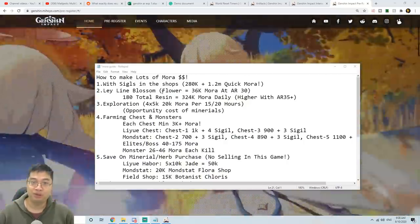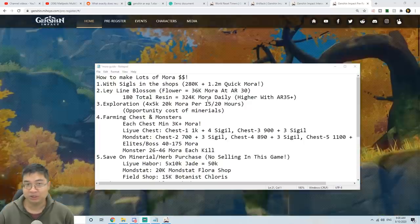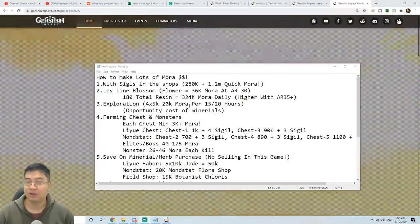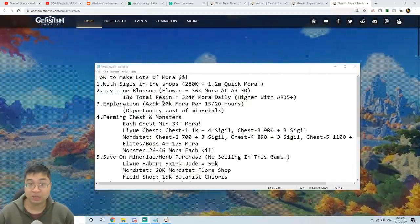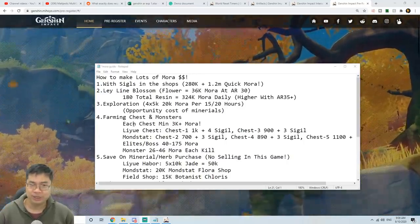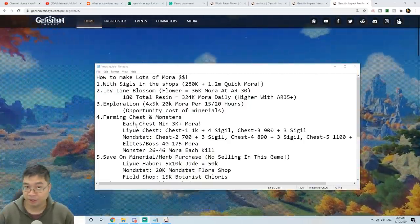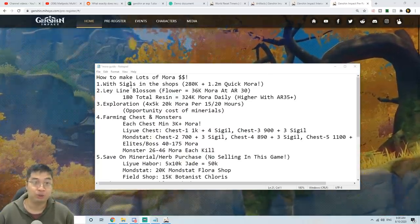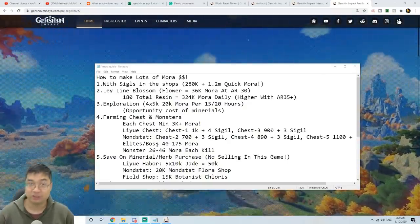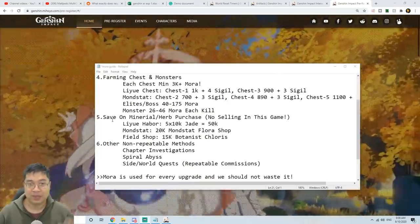Followed by that, there is the daily ley line blossom which you can farm flowers for 20 resin each, and a total of 180 resin gives us about 300k mora daily. After that we can go into exploration and select the mora rewards — every 15 or 20 hours we can get about 20k mora, but there is opportunity cost with this. After that we can actively farm mora: each of the chests contain base mora and also sigils, and we can also defeat monsters, elites, and bosses for additional mora, ranging from 26 to about 175 mora each.